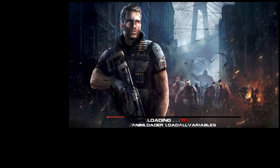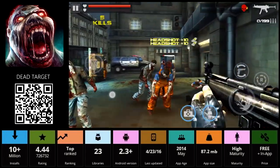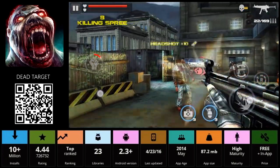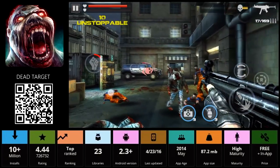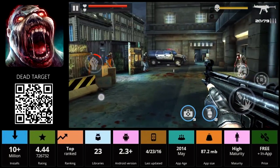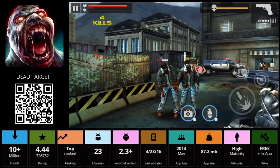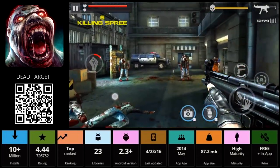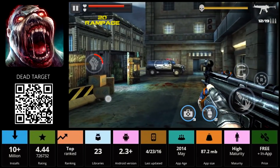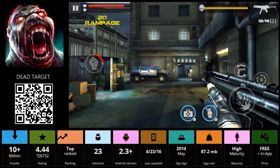Next we have Dead Target. This game has pretty decent graphics. You've got zombies here — headshots will do a lot better. You do have to watch your ammo; they'll be behind you. There'll be bombs you'll be able to throw, and medic kits. You got some crawlers there, but you can switch your weapons — go to a pistol and switch back. It goes into a little slow-motion when you finish the last guy, which is pretty epic.